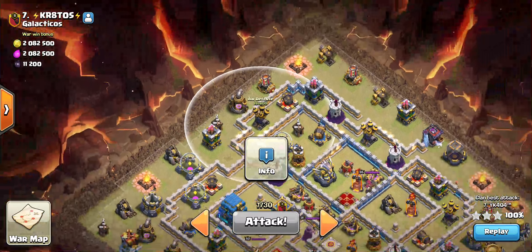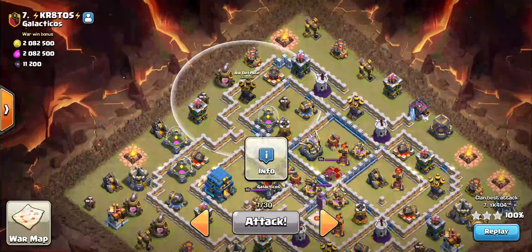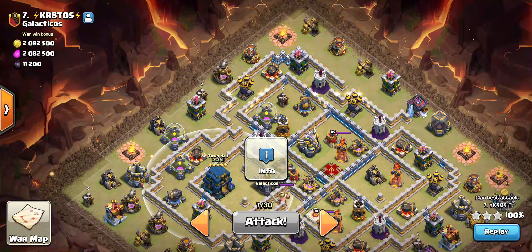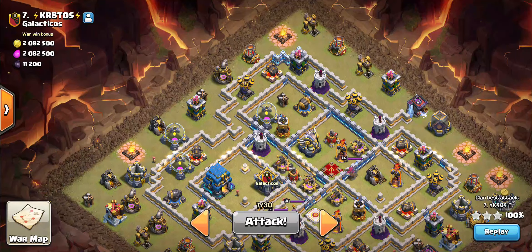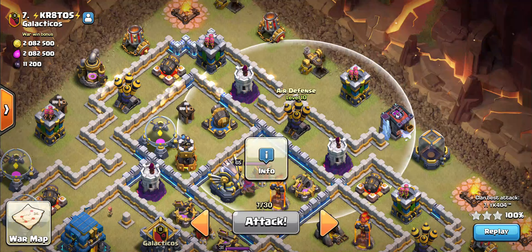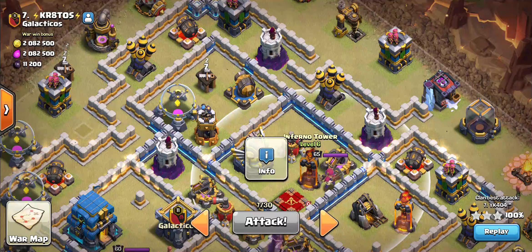So what I planned is if I can send my heroes to grab these two air defenses, that would be awesome value and there won't be any major threat for my dragons — apart from the town hall itself. So if I can save my warden ability to go through the town hall, hopefully I'll pull it off. But it may look easy to send the heroes in — here's the problem: the single inferno is super close and I don't have a lot of spells left.